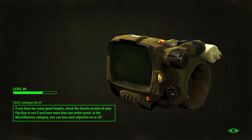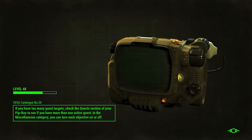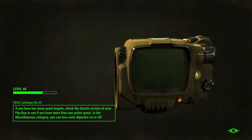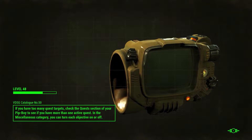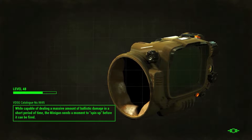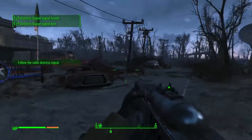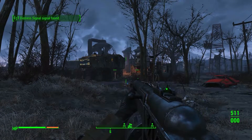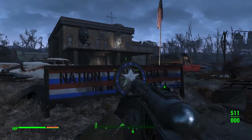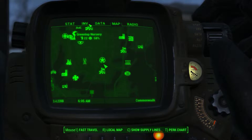Reminding myself of compass directions — I remember 'never eat shredded wheat'. There's also one with an elephant, like 'naughty elephant sprays water' or something. The training yard is actually just across from County Crossing. You do need to watch out because they have machine gun turrets all over the building.